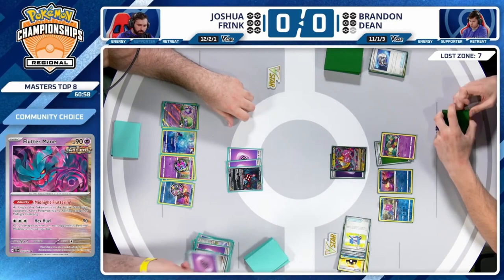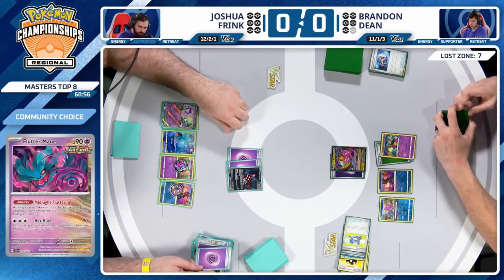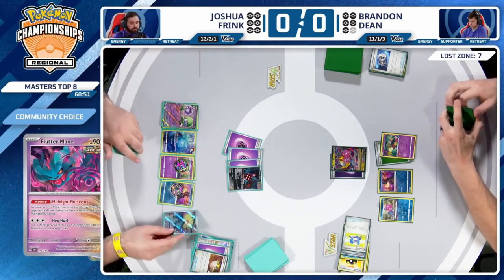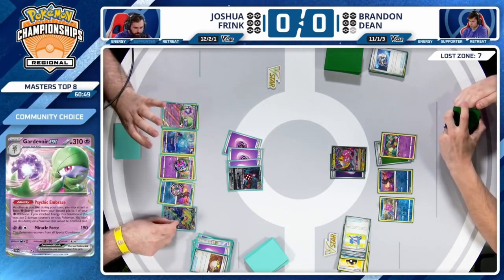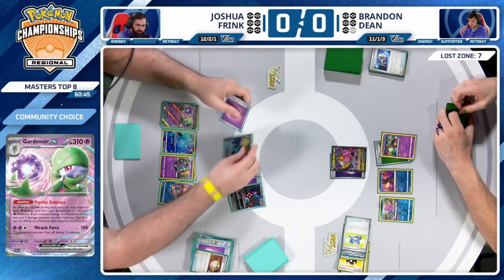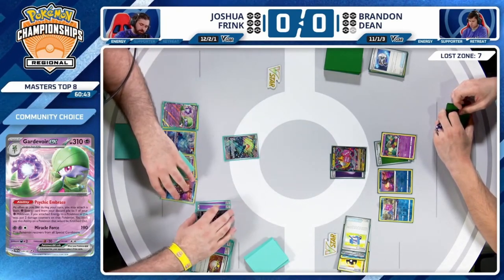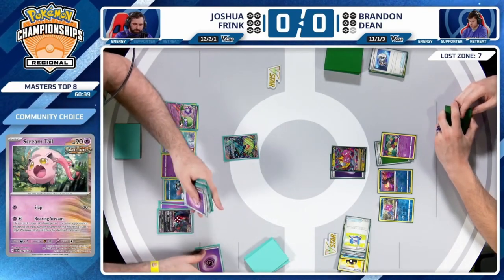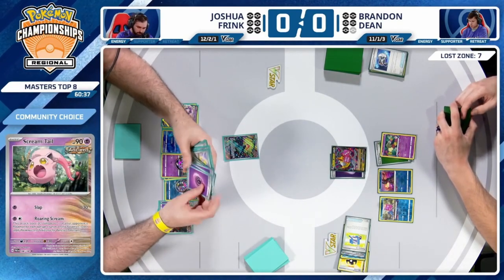Seems like we're actually retreating now, maybe into Gardevoir EX. This means all your Counter Catchers are useless for the rest of the game — it's a worthy debate to have. Looking at the list, there are three copies of Counter Catcher. We do see the Scream Tail benched before the retreat — Psychic Embrace going to put on some damage.